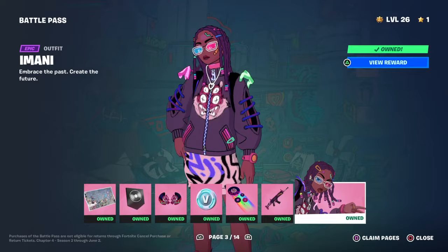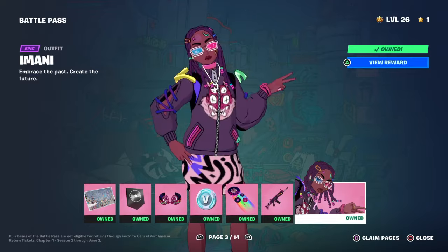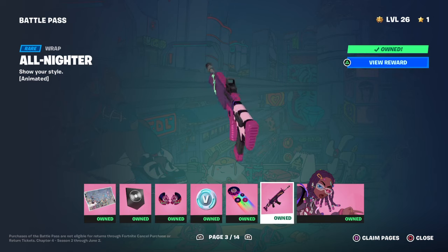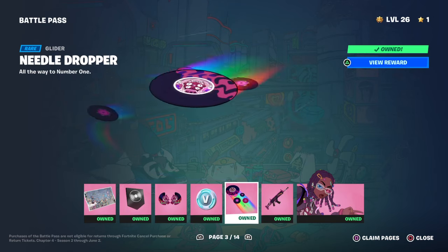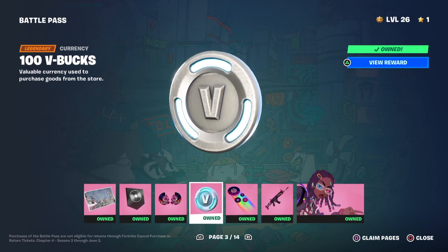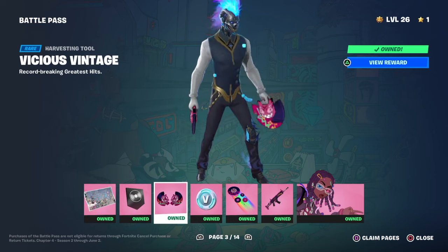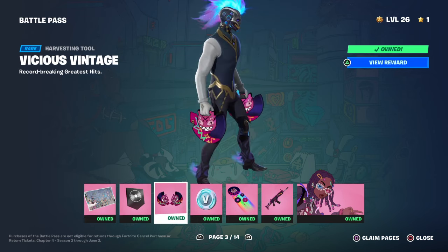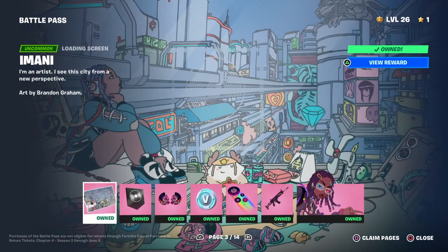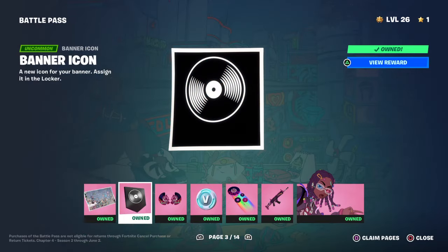Now we have the Imani skin — personally one of my favorites in the battle pass. The description is 'Embrace the past, create the future.' We have an All-Nighter wrap, a Needle Dropper glider with some music going to it and some discs floating around, 100 V-Bucks, Vicious Vintage which are two music discs split in half, a banner icon, and then the Imani outfit itself.